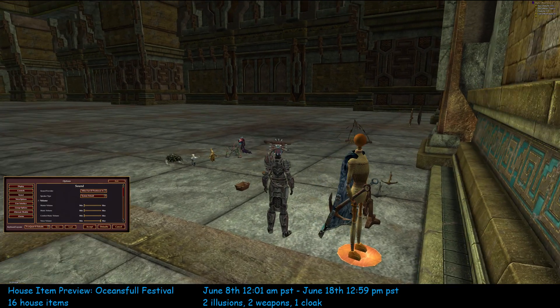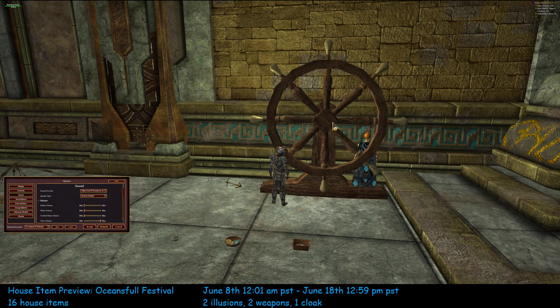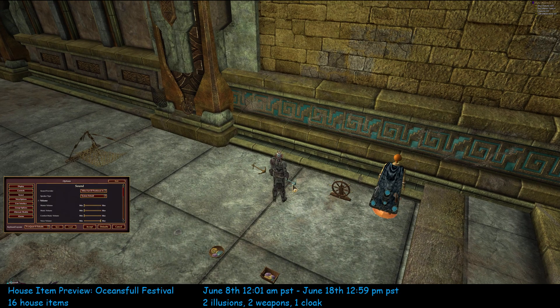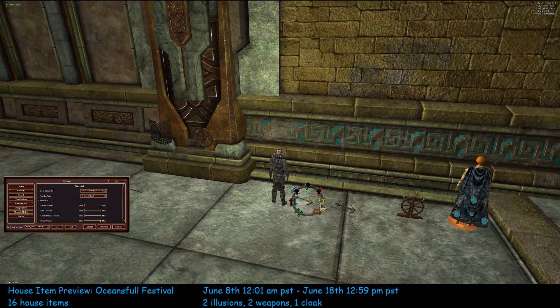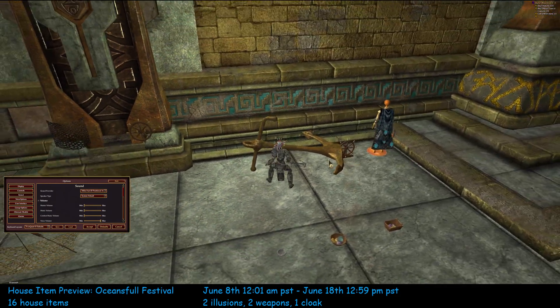Two weapons. Here's a wheel — the standing wheel. You cannot walk through it. This anchor, you can walk through.